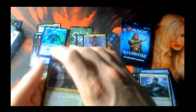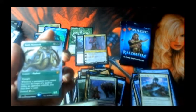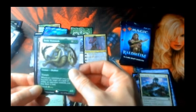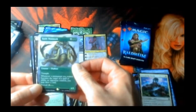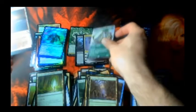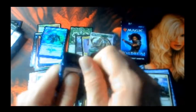It looks like we got a full art something — one, two — full art Battle Mammoth. Whenever a permanent you control becomes the target of a spell or ability an opponent controls, you draw a card. That's our fourth mythic. We're ending this strong — planeswalker and a borderless showcase.